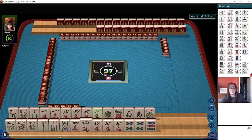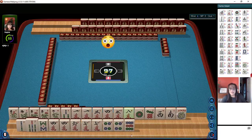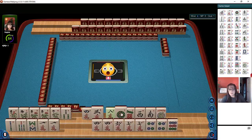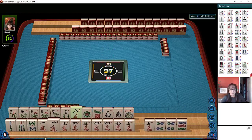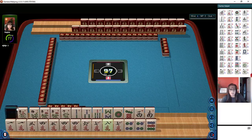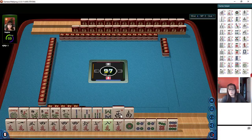Let's check out these tiles. We've got five flowers. We have one joker. And in bamboos: two, three, seven, eight. We have west and south winds. Then in cracks we have one and three.